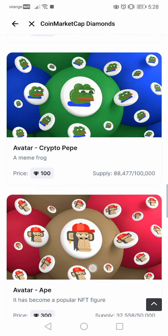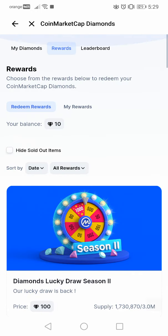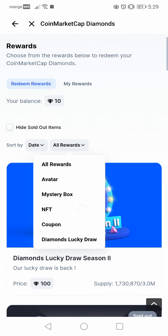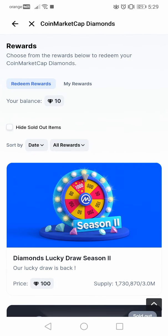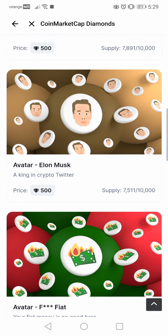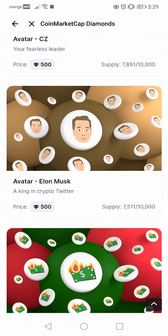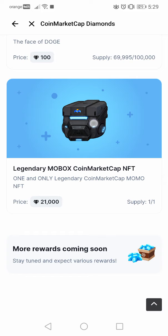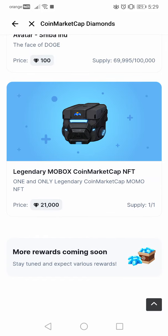Here are all the things that you can buy with your diamonds. You can sort by reward type or by date. You can also tap to hide the sold-out ones, so this way you will only see the available ones — like the Elon Musk avatar. This shows only the available rewards.